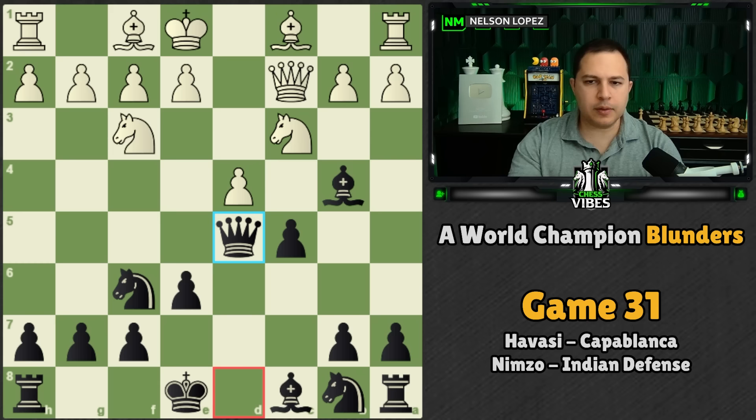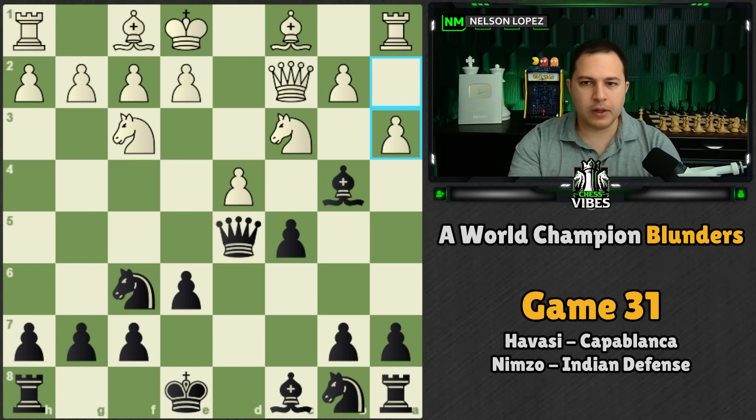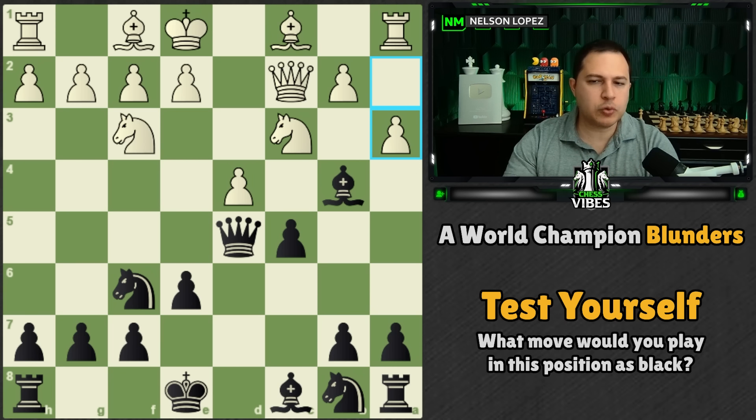White trades here and Capablanca recaptures with the queen. The knight is pinned to the king so he's not losing his queen, and he's getting control over these light squares by using the queen — a different way to do it compared to capturing with the pawn. White plays the move A3, and here's a good moment to test yourself: what move would you play in this position?